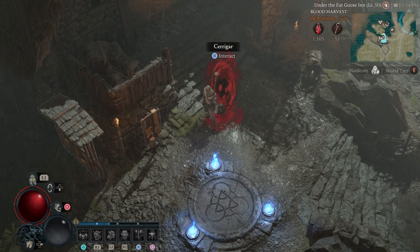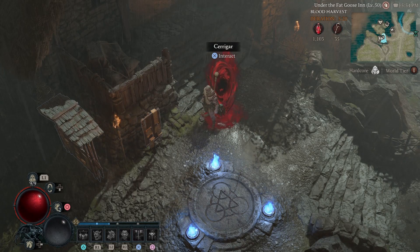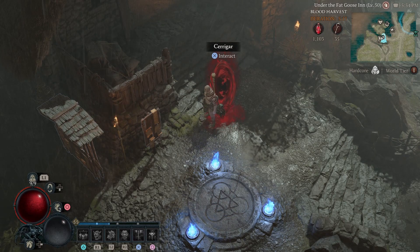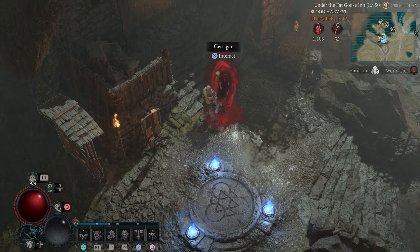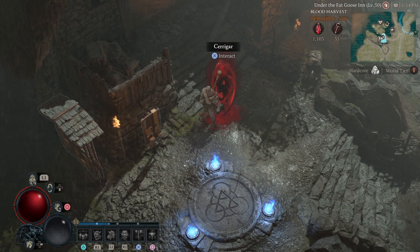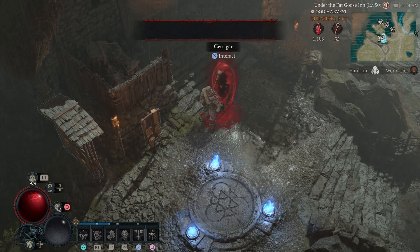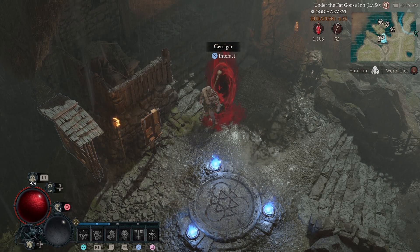My final tip is about the Blood Harvest. Don't use any of your keys, don't use any of your blood vials that drop, until you're at least World Tier 3. They are usable no matter what tier you're in, but you will not get any Legendaries until World Tier 3 or 4. So you're just wasting your time — it's the same loot that can be got from the ground or from the Whisper Tree. Save them, stack them up, keep them for as long as you can.